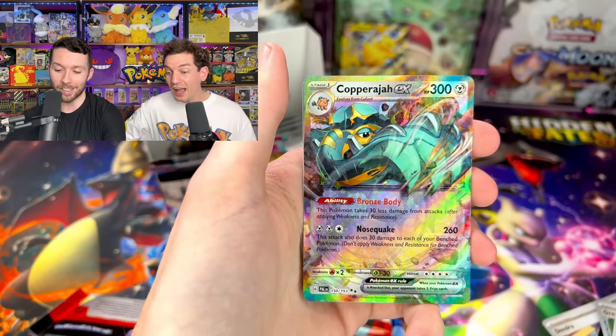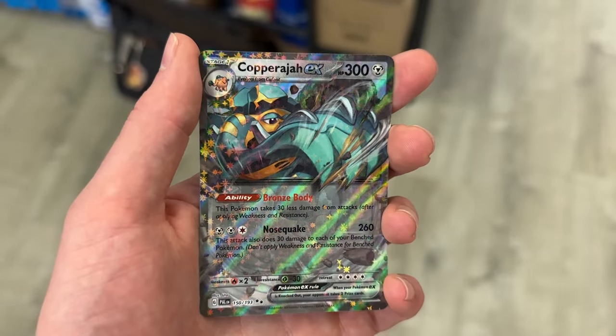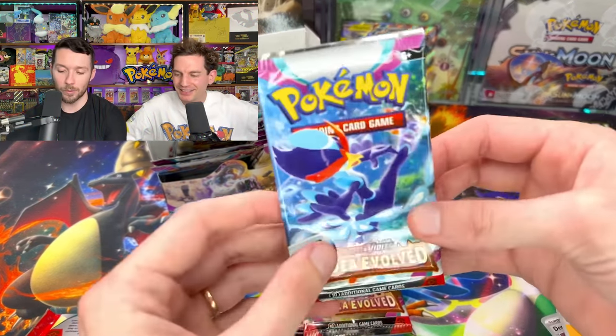Rapsguzzi. Are you kidding? Haven't pulled that one yet. Copperajah EX! It's incredible. All right so three — two for three, that's not too bad. So you get a Copperajah and a Pikachu EX. Three more.